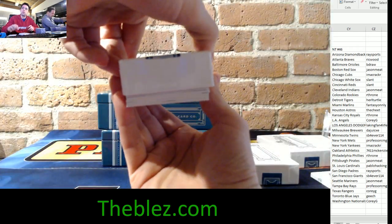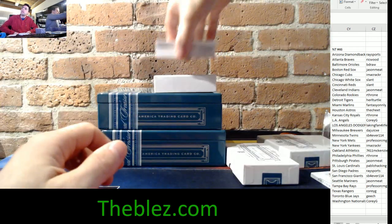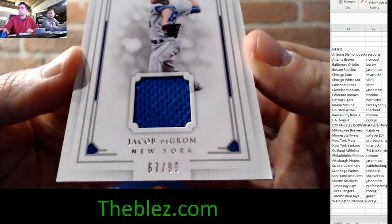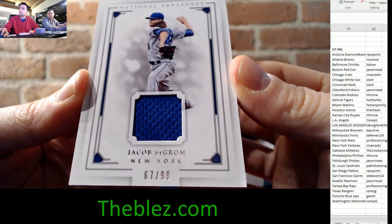On to the second half of NT Baseball. Would you guys consider the Enos Slaughter a big hit for the Yankees? For the New York Mets — Jacob DeGrom jersey piece, 67 of 99.